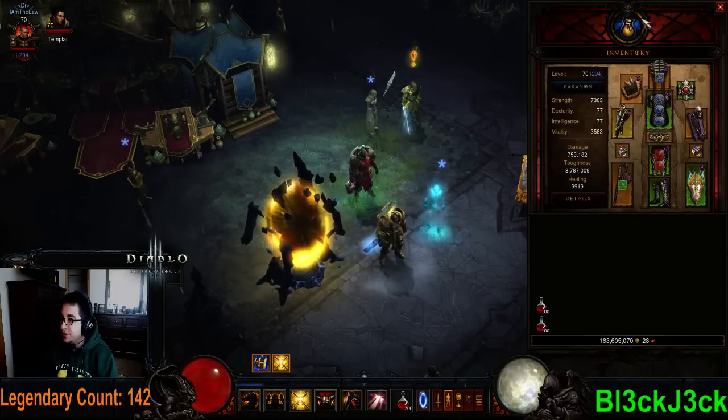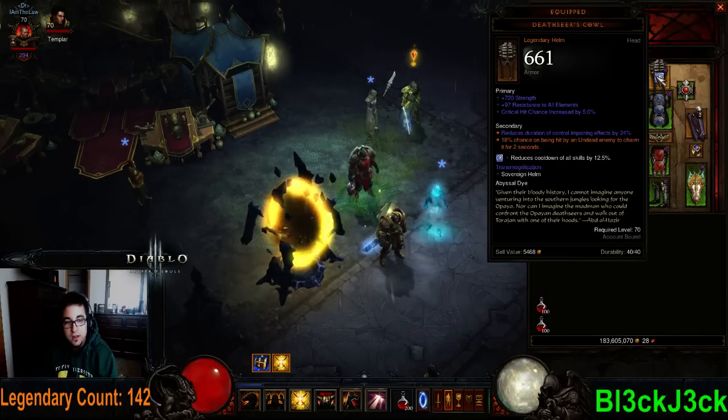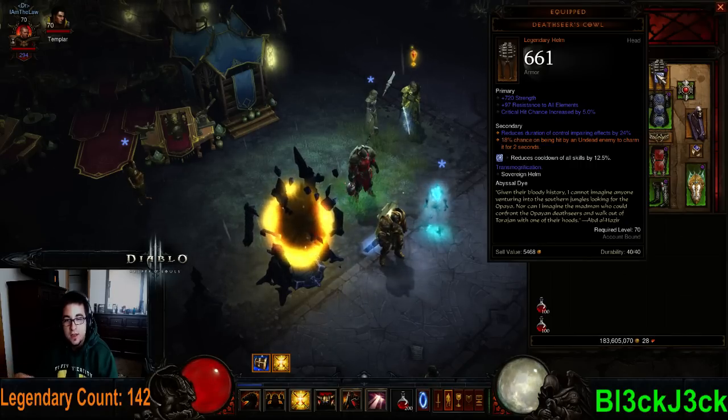I've got 8,787,000 toughness. My gear is okay — it's just your average gear. A few important things to note: you definitely want cooldown in your helm. Although we're not going completely cooldown-oriented, you still want some for the build.